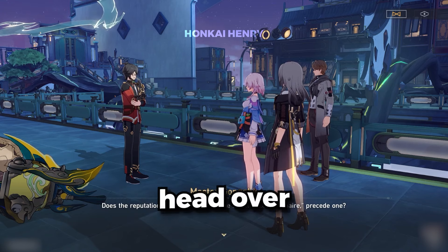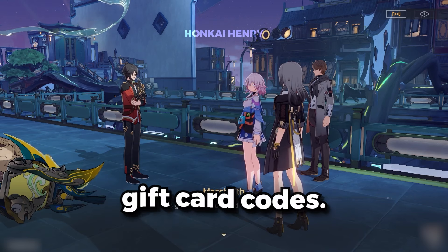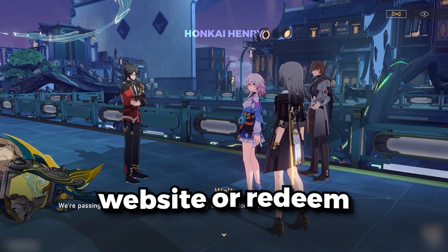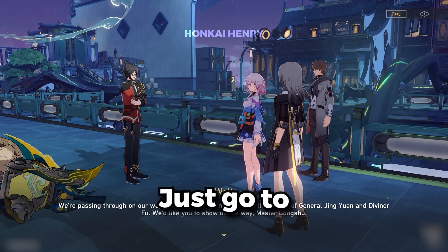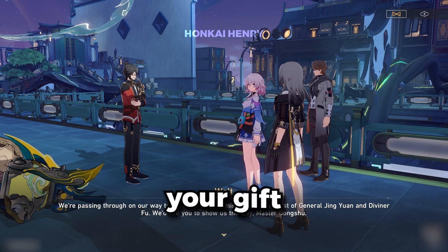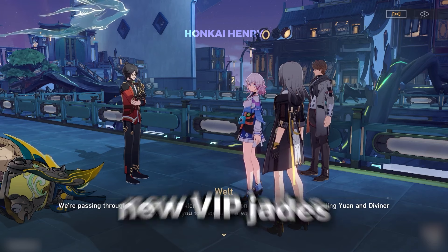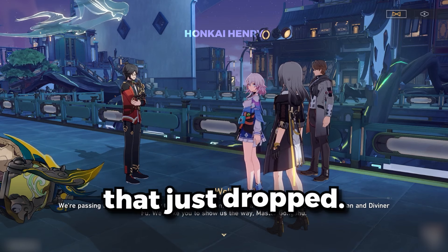First things first, head over to the page where you redeem your Star Rail gift card codes. Depending on your platform, you'll need to visit either Star Rail's website or redeem the code in-game. Just go to wherever you normally redeem your gift card codes. Now that you're ready to redeem a code, you will need to type in one of the new VIP Jades codes that just dropped.